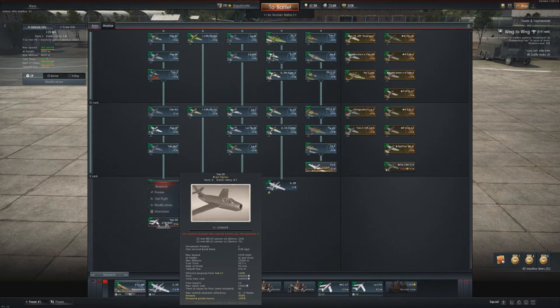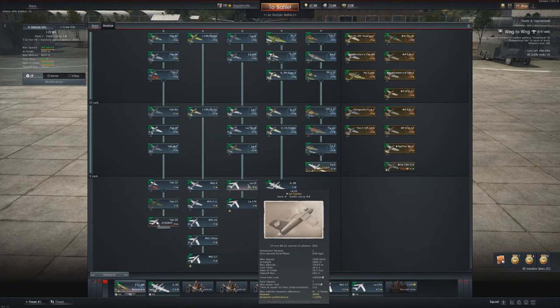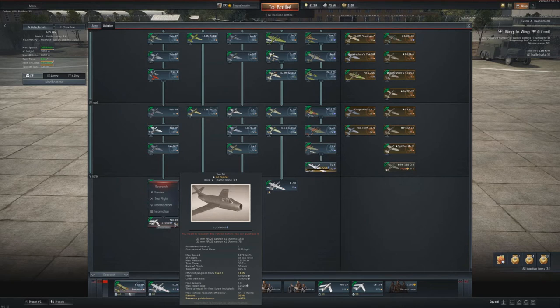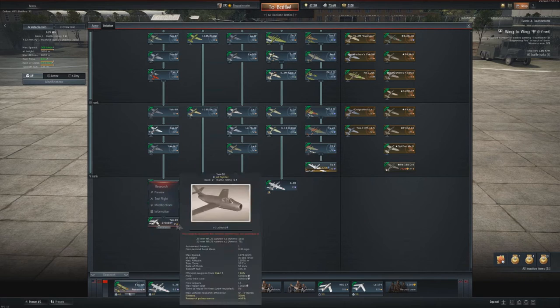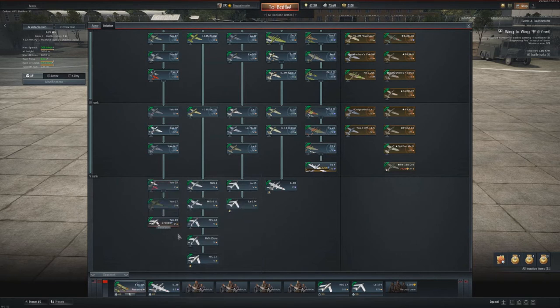We have a new jet: the Yak-30. Currently battle rating 6.7, though I think this will be adjusted. It seems quite similar to the LA-15 in terms of design, armament, and maybe even speed — maximum speed is roughly the same. It doesn't seem to fit a battle rating designed at a time when the MiG-15 BIS and LA-15 had already entered production.